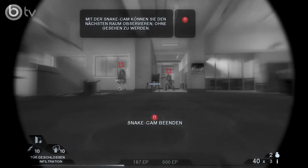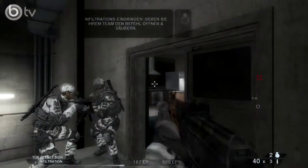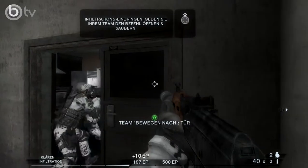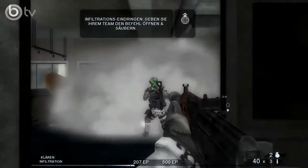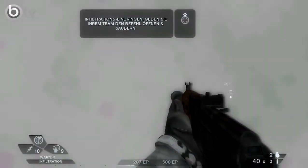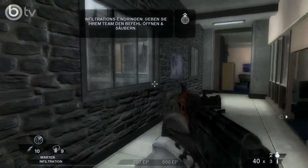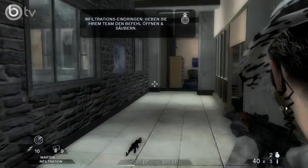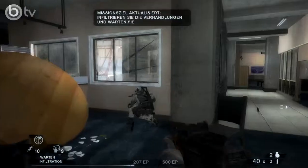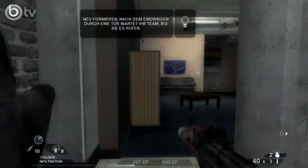Was machen wir als erstes? Einnebeln und räumen – verstanden. Wir sind drin! Waren das jetzt unsere oder deren Leute? Ich weiß es nicht. Wir gehen jetzt erst mal weiter.